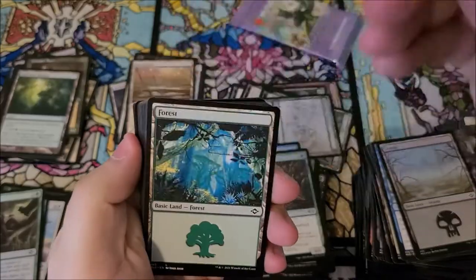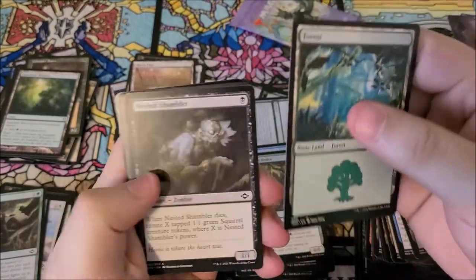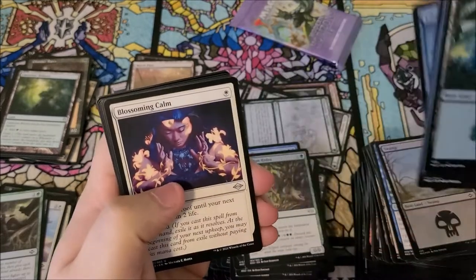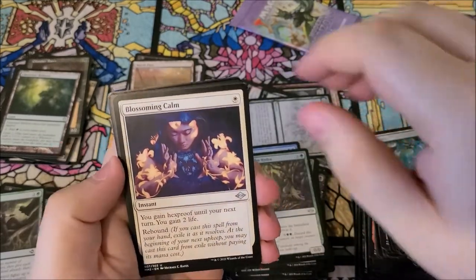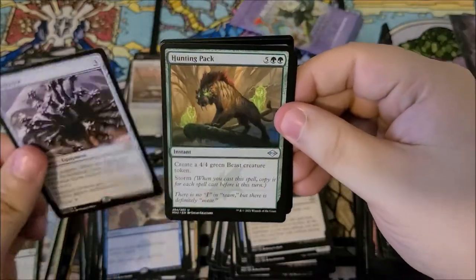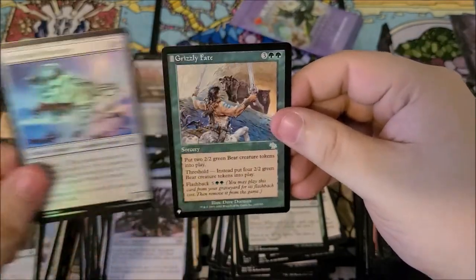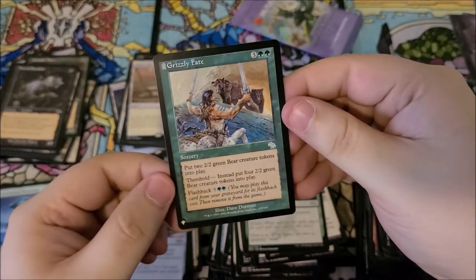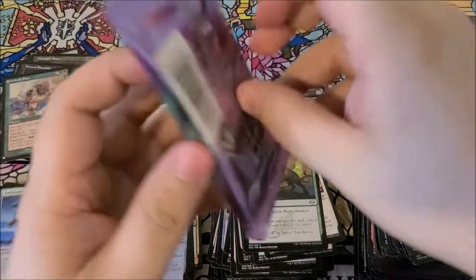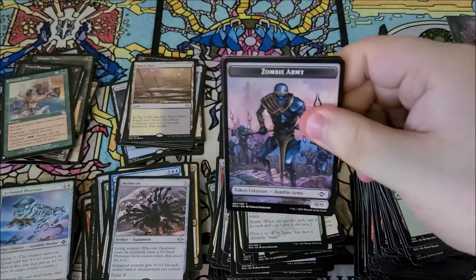Two more to go. We got a forest, shambler, golems curator, blossoming calm, nettle cyst, hunting pack, nested shambler, arcbound prototype foil, and a grizzly fate as our list card. Bears — what are you doing on this list card? Bears were in Modern Horizons 1 — this is all about squirrels, get out of here.